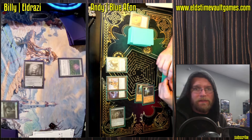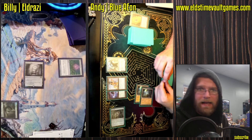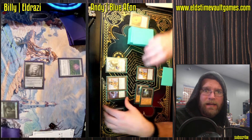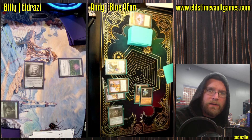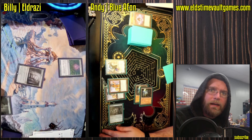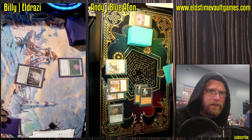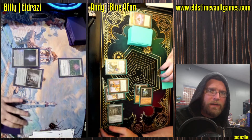You would think Thorn of Amethyst would potentially prevent a 4 casting cost non-creature spell from being cast on turn 2, but Andy actually has 4 additional mana if necessary. And he upgrades his Lotus Petal to a Lion's Eye Diamond, and if Billy doesn't stick a creature here, he is going to get slapped with a Mycosynth Lattice.